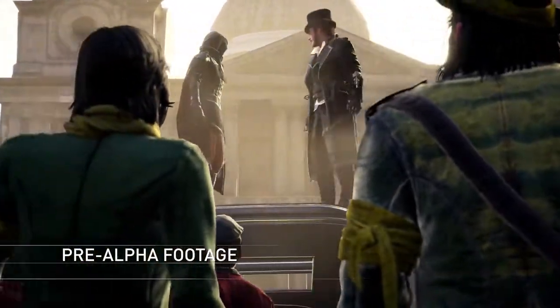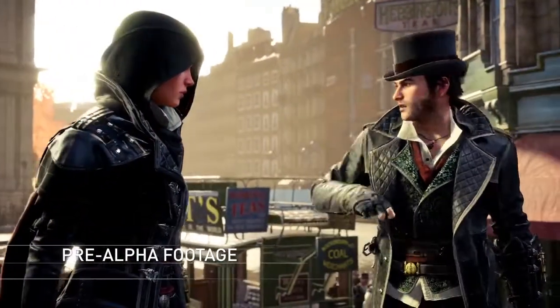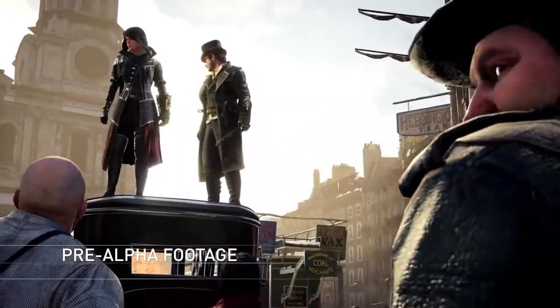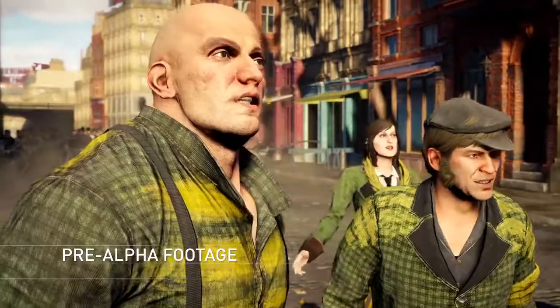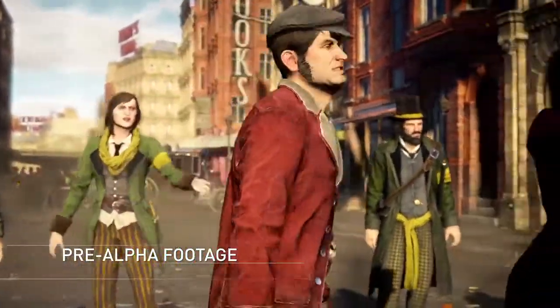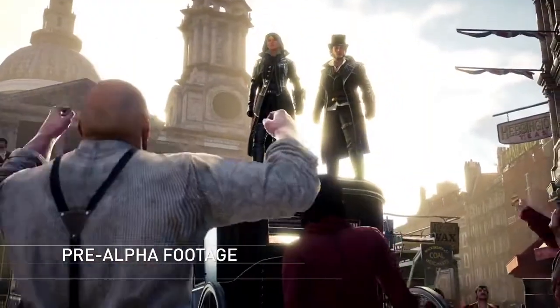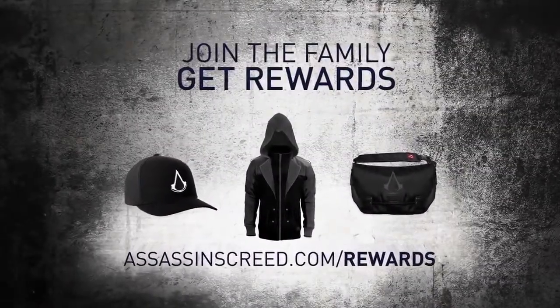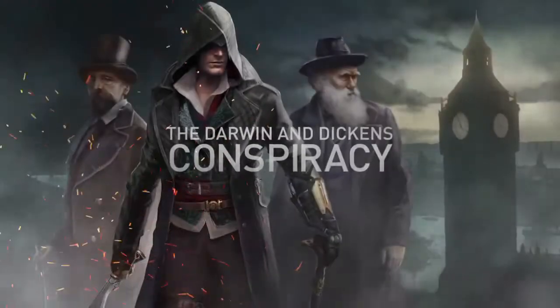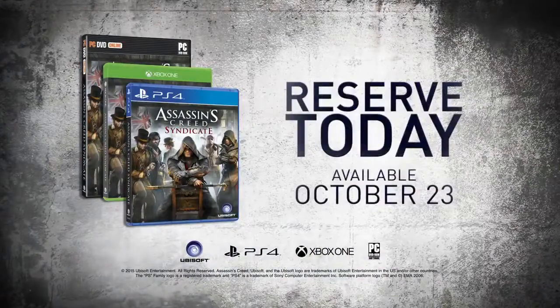Ladies and gentlemen, we are Jacob and Evie Frye. And as of this moment, you all work for us. Assassin's Creed Syndicate. Join the family. Get rewards. Reserve now for exclusive access to the Darwin and Dickens Conspiracy. Available October 23rd.